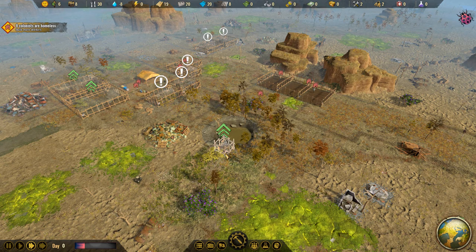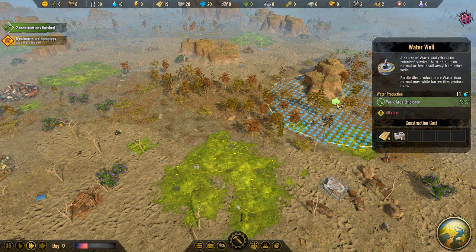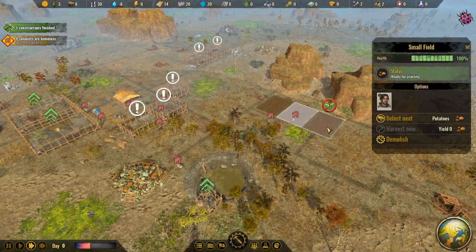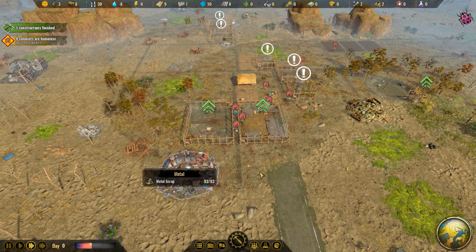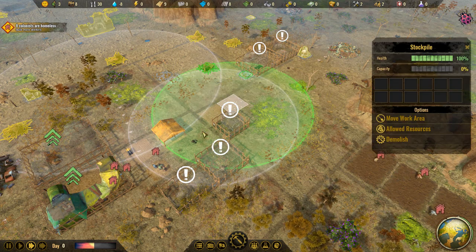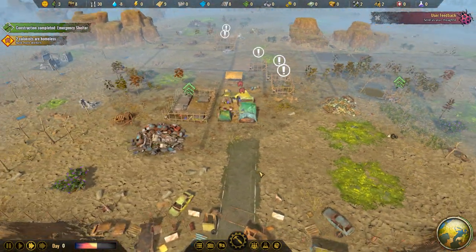We're going to do one field of corn and two of potatoes. As soon as they're done planting, they'll start gathering resources. Next, we want the scrapper — we need 10 concrete and 12 planks, so we're still looking for a mix of everything. There's planks and concrete already in range of these stockpiles, so we'll leave them like that. Two colonists are homeless — get to building your shelter and you won't be. There's our water, so we're positive there.